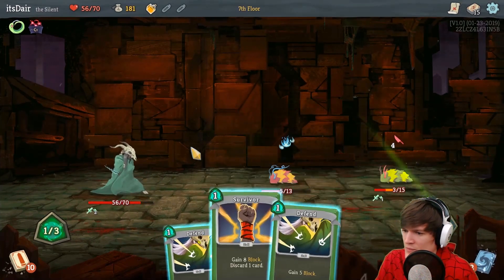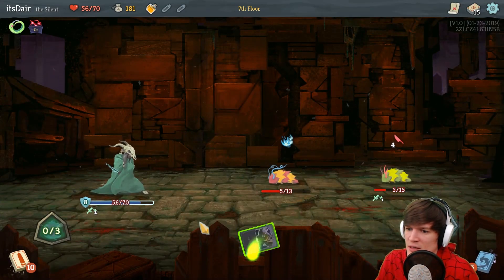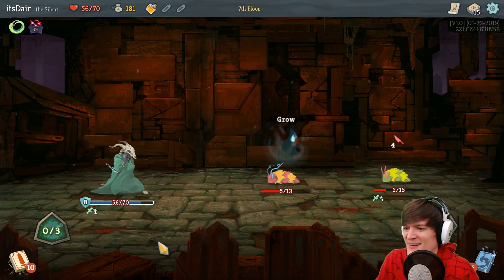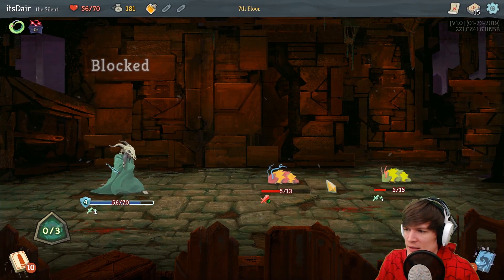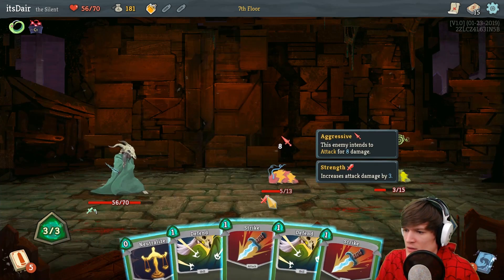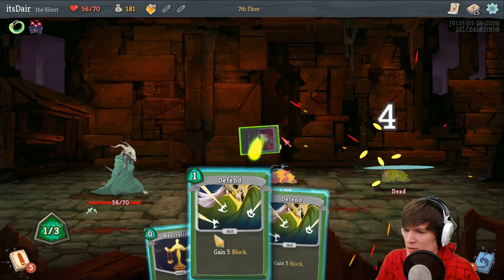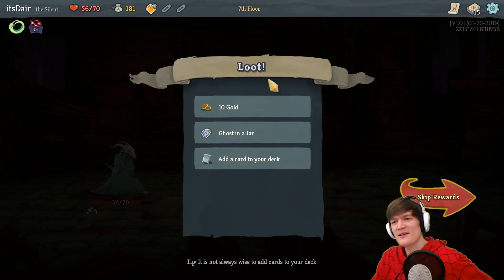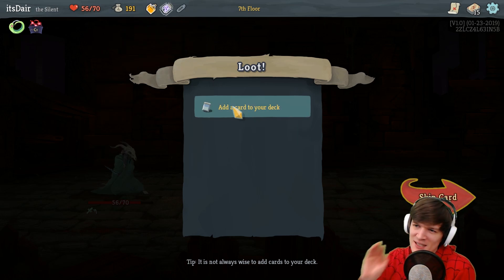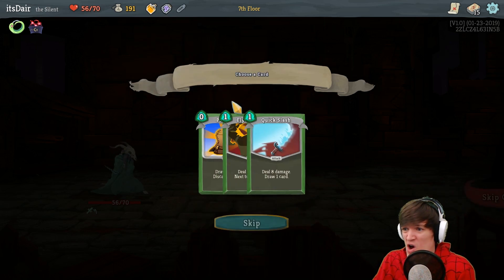Discard a card, apply Weak, almost kill it. Discard that one, it's fine. Plus three attack — nice! Now we should be able to kill them all, yes! Okay, we actually won a fair-and-square combat — who would have thought? Ghost in a Jar: gain one Intangible. What's Intangible? Reduce all damage taken and HP loss to one. Oh that's crazy good!